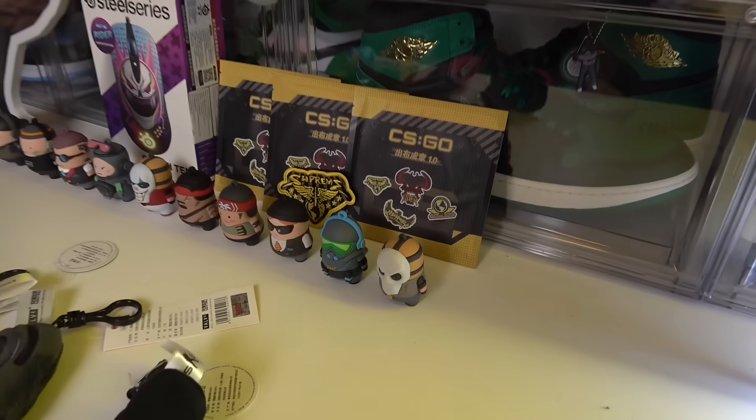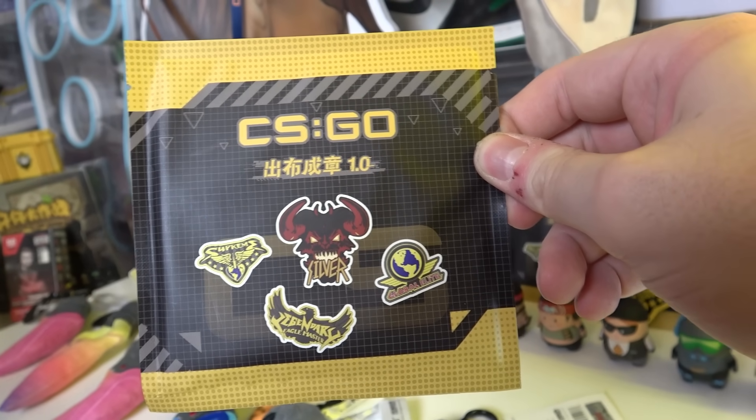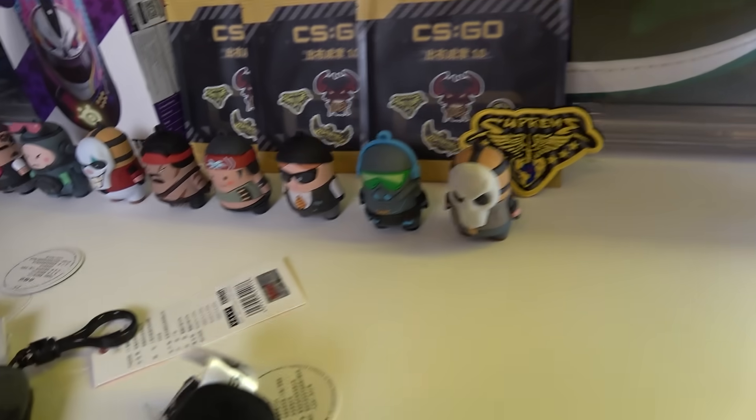Because next, we have these ones. These are small patch packs which contain the Silver, Legendary Eagle Master, Supreme, and Global Elite. Also from the Chinese Perfect World merch shop. They look pretty cool. These are not worth anything, but I think it's pretty cool nonetheless.